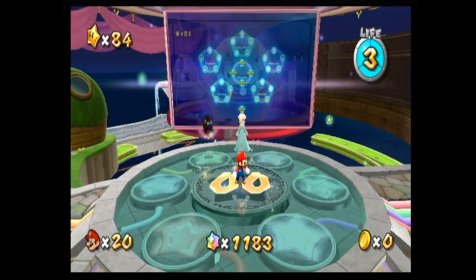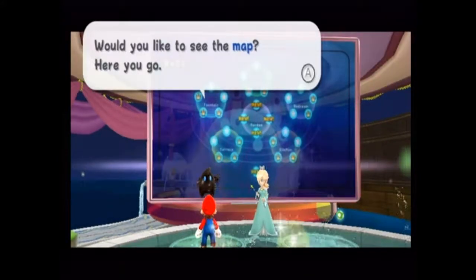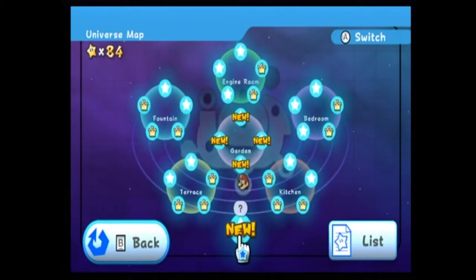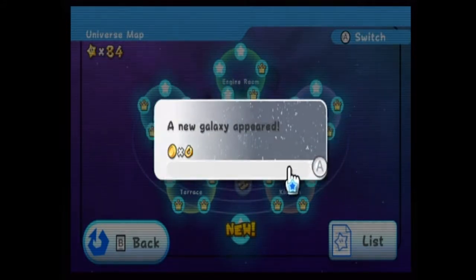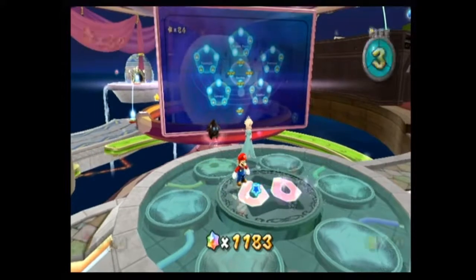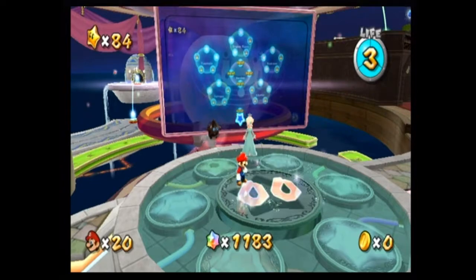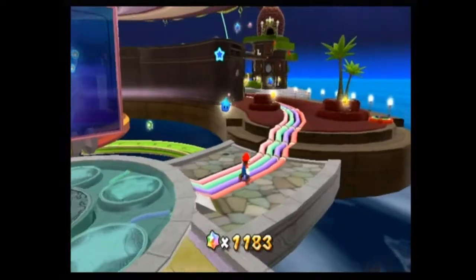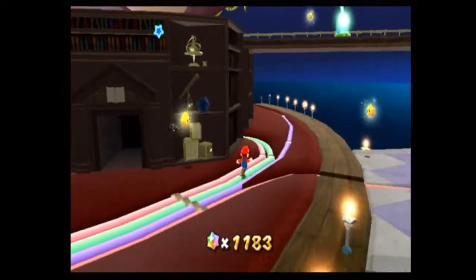Hey guys, what's up? Welcome back to Let's Play Super Mario Galaxy. One more thing I noticed right here is that I thought this new star was the gate — that last place we were just at doing the first Purple Coin Challenge ever. But that is not right because it still says new. I'm pretty sure that is the center of the universe. That's what it means. So when we go and fight the final Bowser, that will go away. Now that we have that figured out, let's go check out what is on the very top of the Comet Observatory.